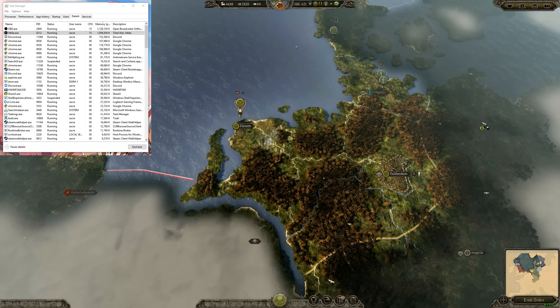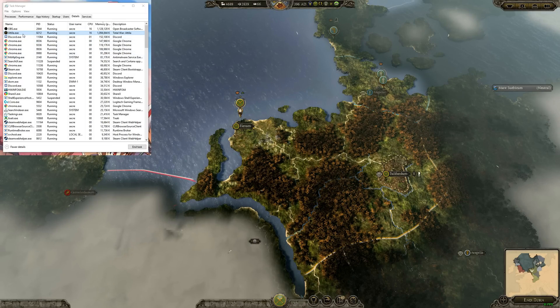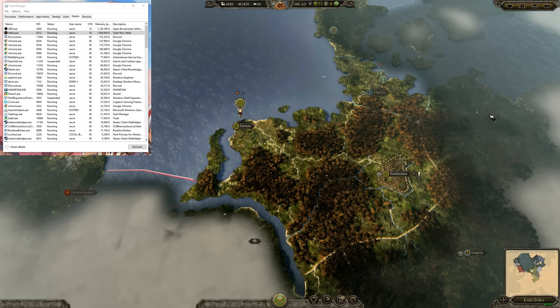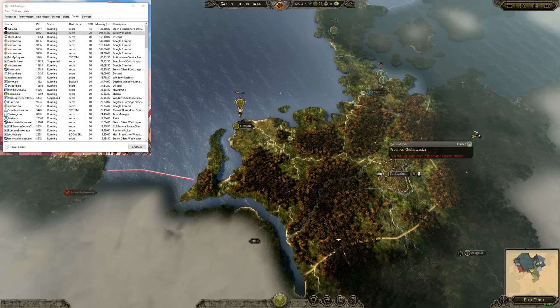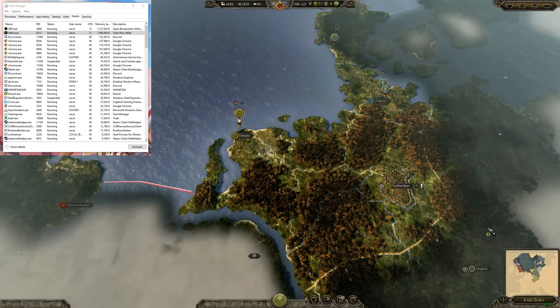We're using half the cores that we were using at around 27 FPS. So if we were to add one more core to this, so we're using cores 7 through 15 now, we see a small dip in FPS of about 1 or 2 FPS. This seems to be because we're using cores on the other CCX.